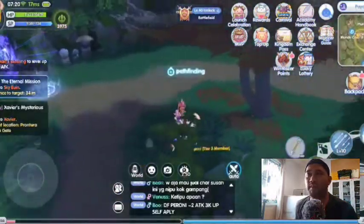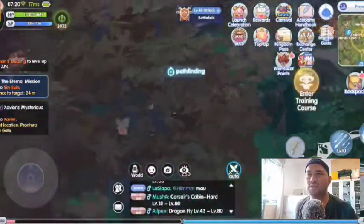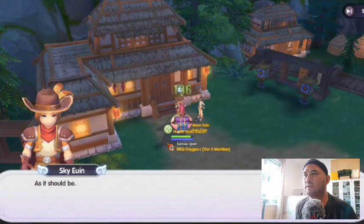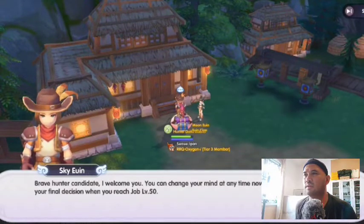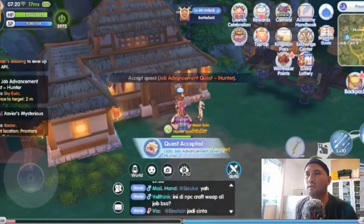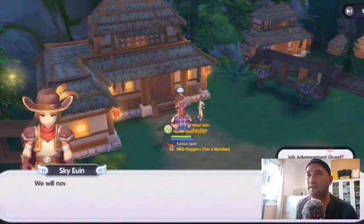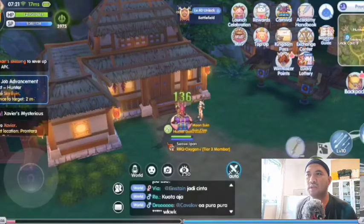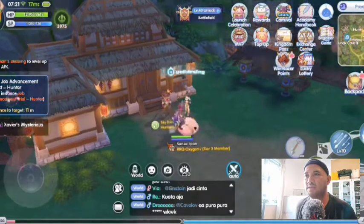After finishing, go back to Payon and Archer Village to talk with Sky Eoin. You will face the Job Advancement Trial — here you will be a Hunter and battle with monsters in four waves in three minutes. You can use Hunter skills to attack them.